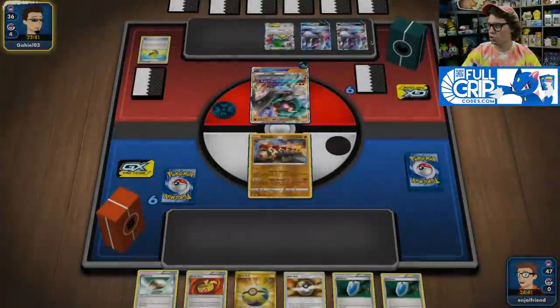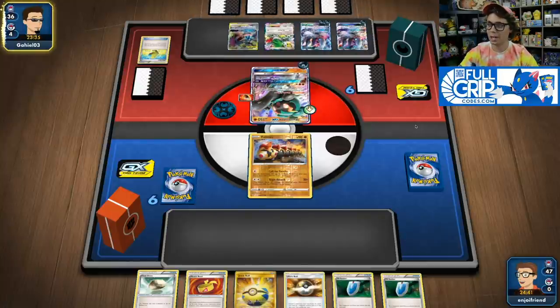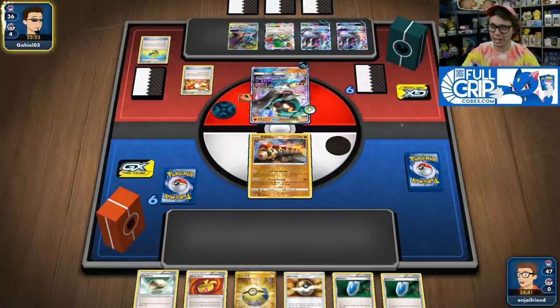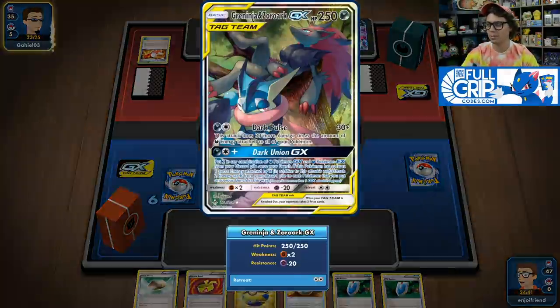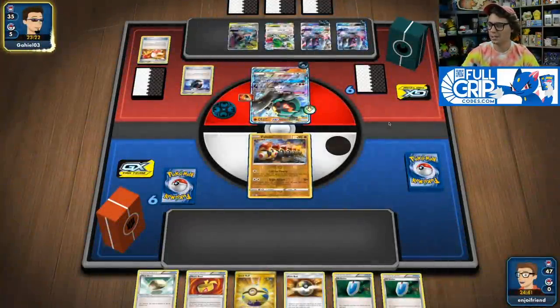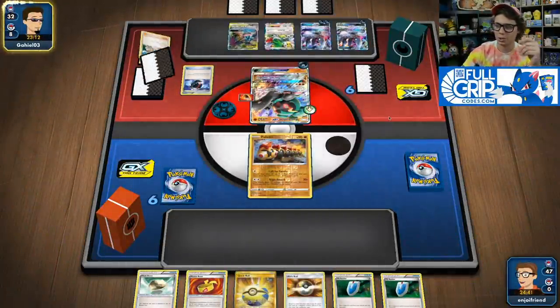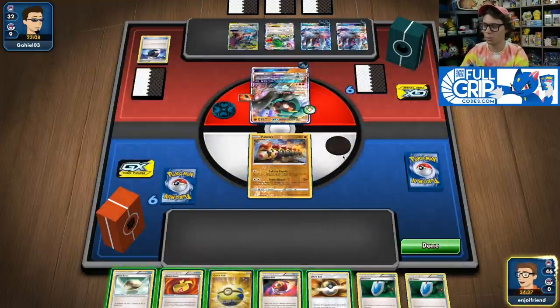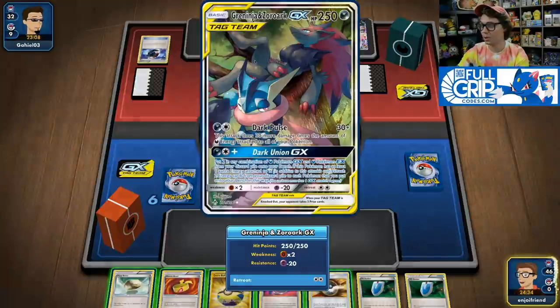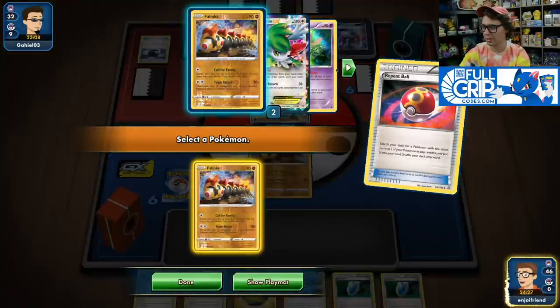Our opponent has already got Shaymin and multiple GX on their side of the field. With Marshadow GX in the active, I could get a Turn 1 knockout even with its 190 HP. I could also take a Turn 1 knockout on their Greninja and Zoroark GX. It was pretty bold of them to put a Tag Team Pokemon onto the bench, since Team Attack only costs one energy and hits for weakness. If I find my Great Catcher on Turn 1, we're going to have a very substantial turn.